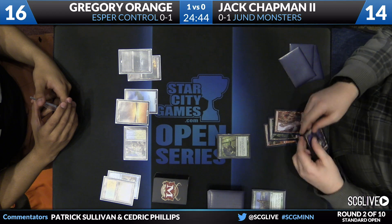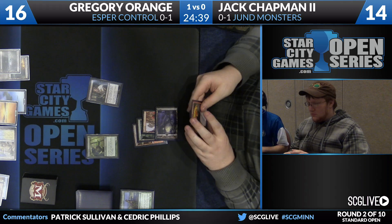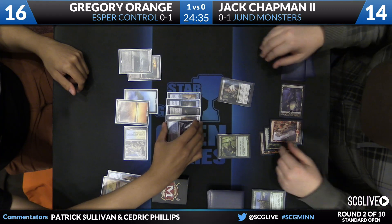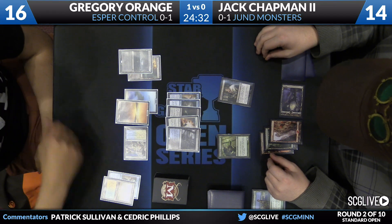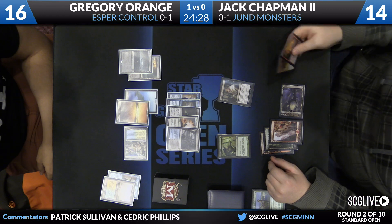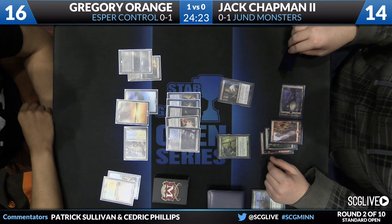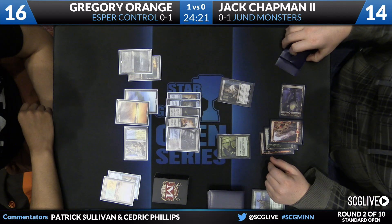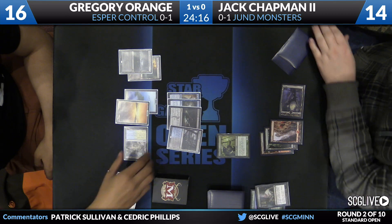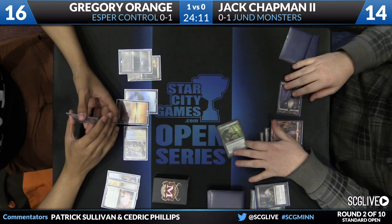There's a Mountain. Chapman looks like he's going to fire off Thoughtseize now — this is his third one of the game. Orange will show his grip: End Hostilities, Murderous Cut, Dig Through Time, Disdainful Stroke, and a Polluted Delta. I feel like Jack almost has to take the Dig Through Time because all these other cards are so redundant, and he really can't let Gregory draw more cards. But it's going to be hard for him to beat everything in Gregory's hand. Looks like he's going to go with End Hostilities.